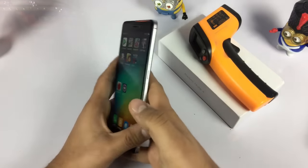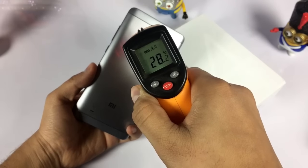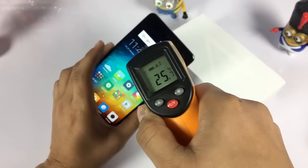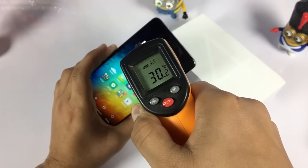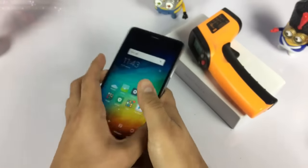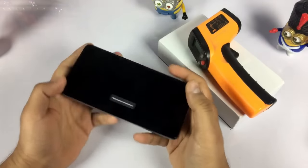Let's try some other game and check the heat temperature at the back — as of now it is 28°C at the back, same 29°C at the front. Now let's start with another game. I'm going to try Riptide GP next.